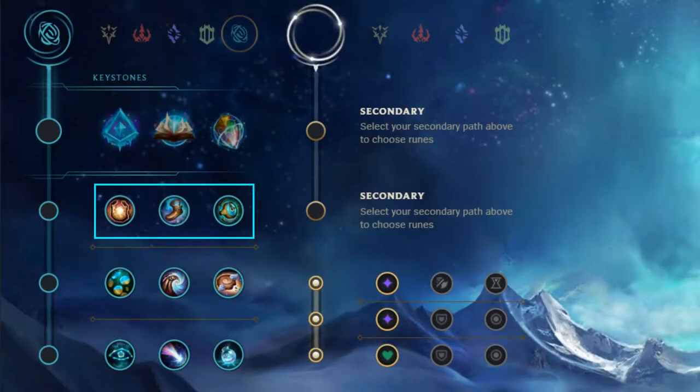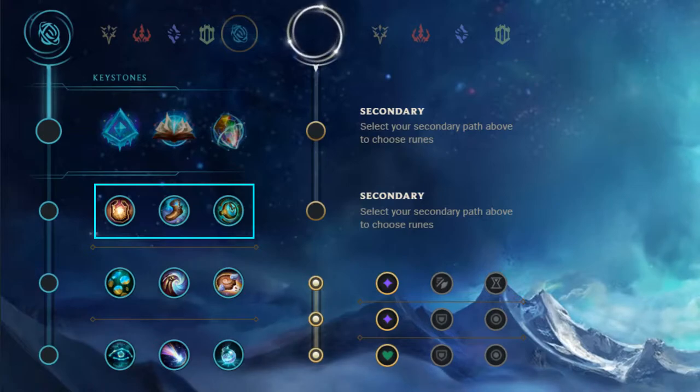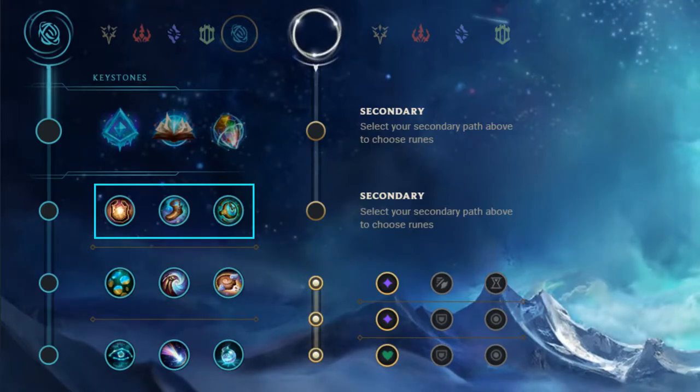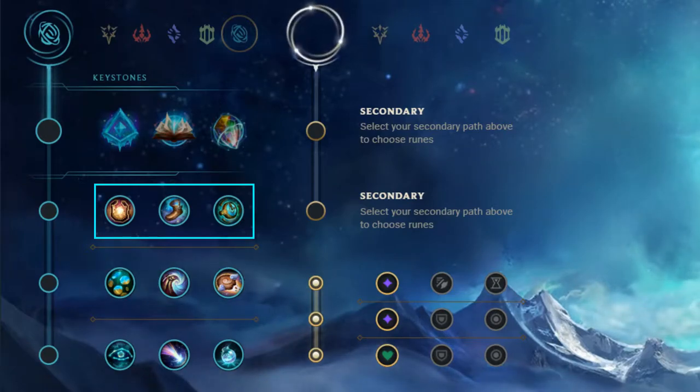The runes in the Contraption branch of the Inspiration tree have tools that give gold, in the case of Magical Footwear, a perfect timing, or boost your summoner spells, in the case of Hextech Flash Traption. In this video, I'll be talking about those runes, their use cases, and when you'd want to take them.